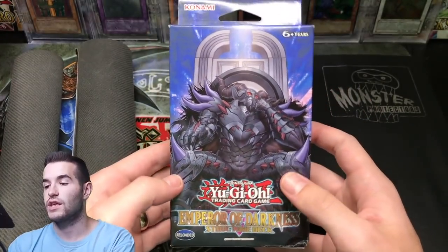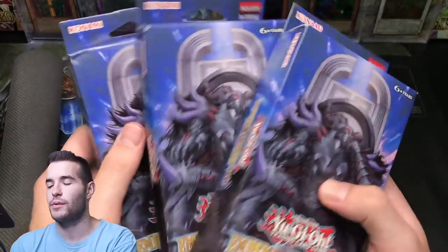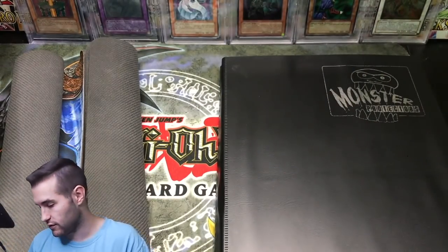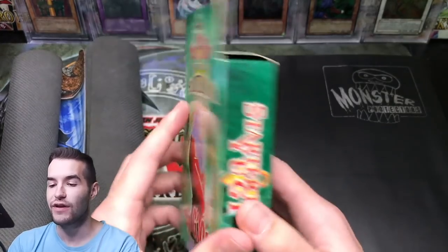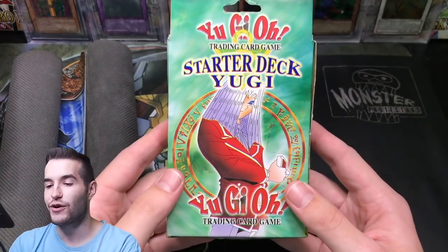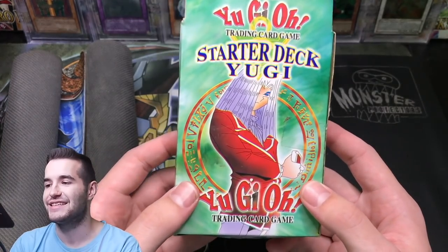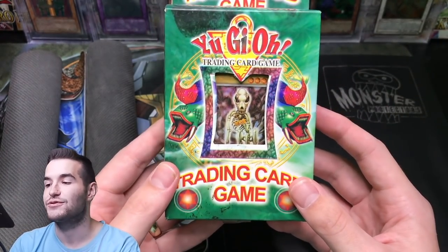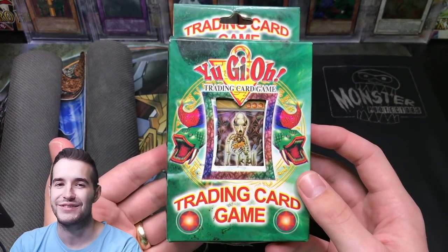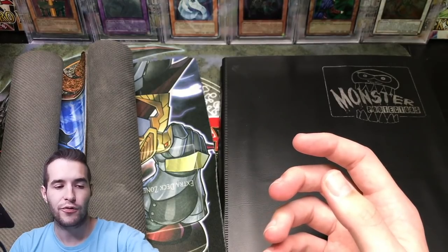First of all, there are three Emperor of Darkness structure decks — these are first edition. I've actually never seen this one before, so I'll have to look that up. Then we have what I think are fake cards. These are definitely fake cards. We got Pegasus on the back of the starter deck — that's a dead giveaway. We got Skull Dog Marin and Seven Colored Fish on the front. Let me know if you guys want to see a video going through these. We're gonna set this aside and go through the actual collection part.